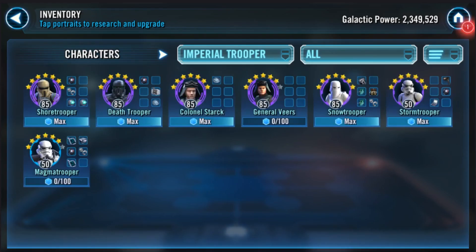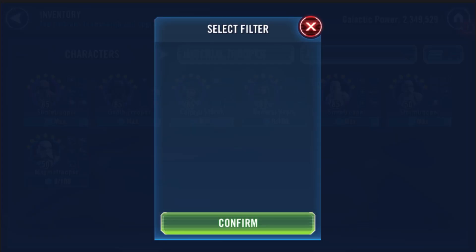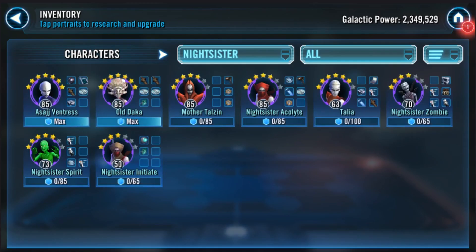For phase two, you'd probably want to use Imperial Troopers. You've got a great Imperial Troopers team — run General Veers lead and throw Thrawn in. You might want to make Thrawn leader, but I'd prefer General Veers since you don't have the zeta on Thrawn's leadership. Then have Snowtrooper, Colonel Starck, and Shoretrooper. Save Death Trooper for a Chex Mix team in phase three.